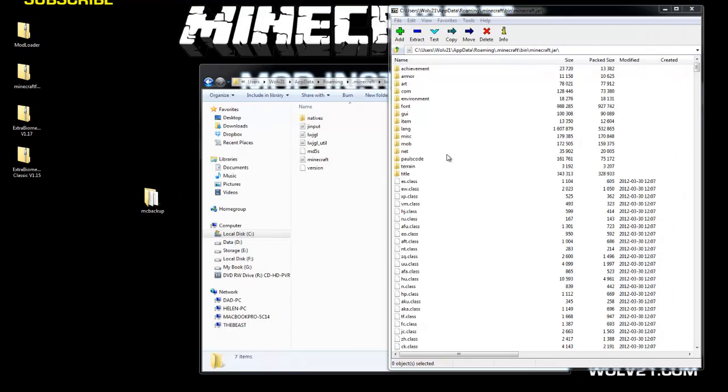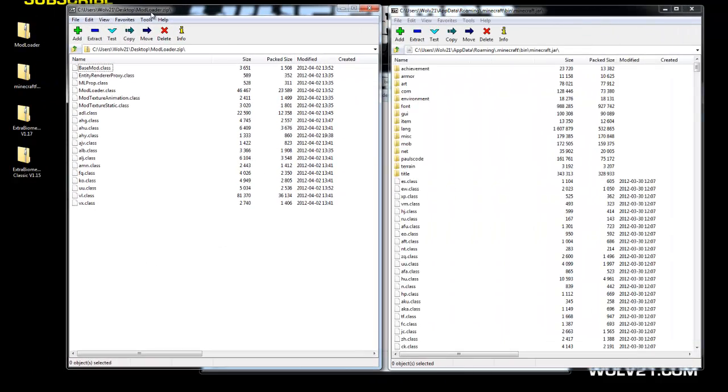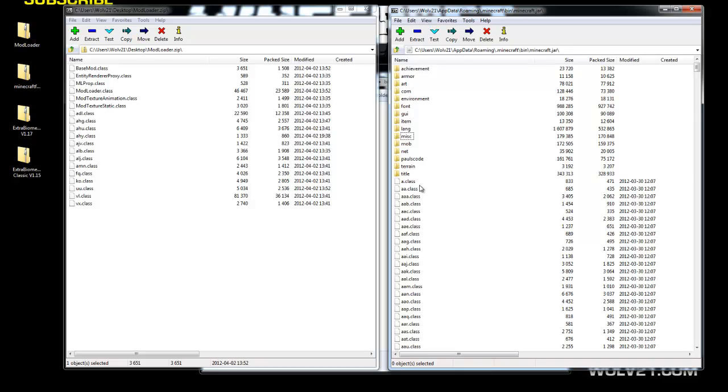The forum post link is in the description below. I have everything downloaded. First, we're going to install ModLoader. After deleting the META-INF, right-click on the ModLoader zip, choose 7-zip, and open archive. Put the windows side by side. Hit Control-A in the ModLoader archive to highlight all files, then click and drag the .class files to the other .class files in Minecraft.jar and drop them — hit yes. Do not drop them in any subfolder within Minecraft.jar — it will crash Minecraft. Once done, ModLoader is installed. Close the ModLoader zip.